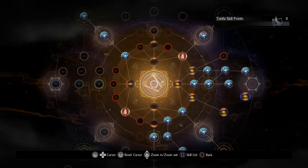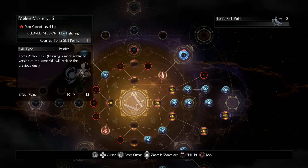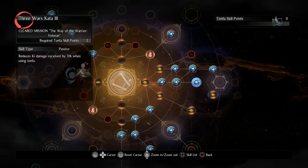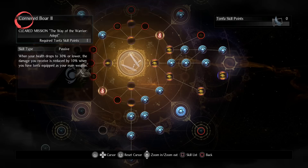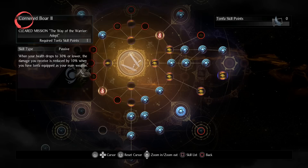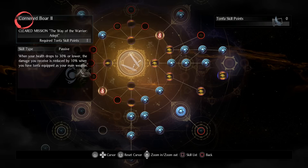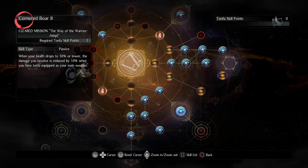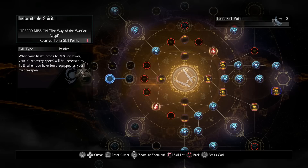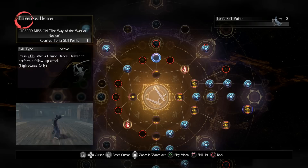For skills, I went for a lot of passives — pretty much every passive I could get. The ones I skipped were the ones about critical health status. Out of those, Cornered Boar is probably the best choice because it gives defense and damage reduction when you get low health, helping you stay alive until your health regen recovers you. The offensive critical skill and the ki recovery one aren't as useful since you're healing yourself anyway.